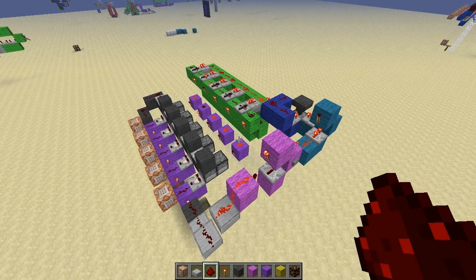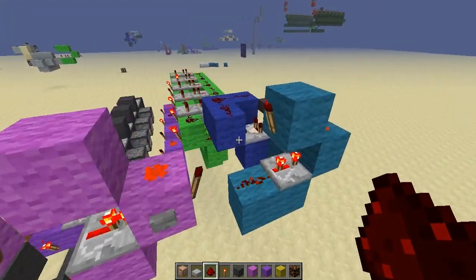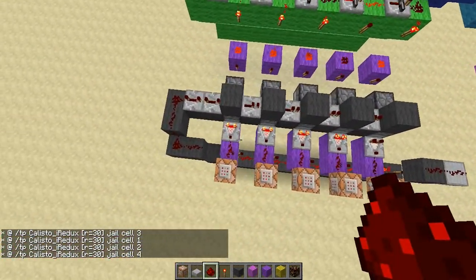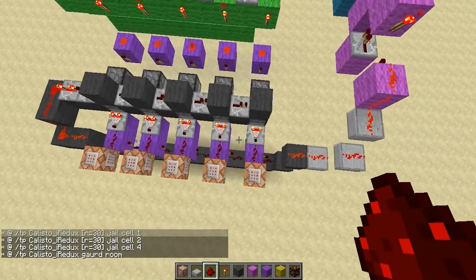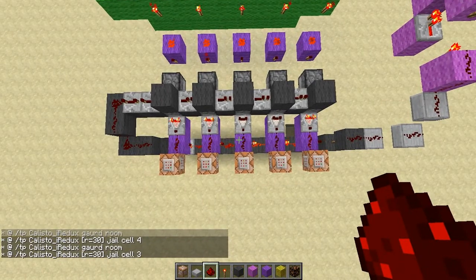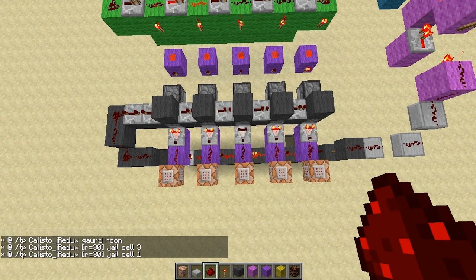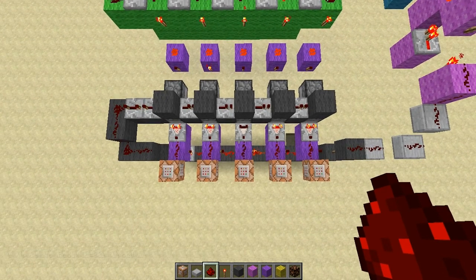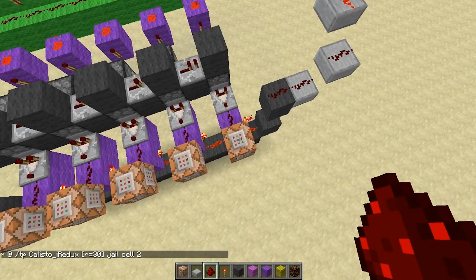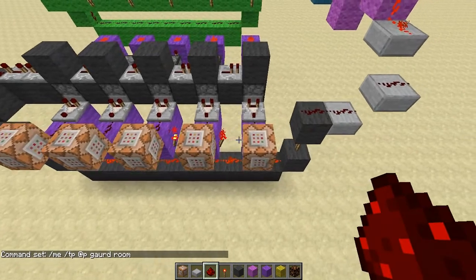Before we build this mechanism, let me explain it more thoroughly. It's going to start this RS NOR latch, which starts my randomizer. It selects one of these outputs at a time, randomly, and it only selects it once — so it will never give the same command twice. This means a random player will be selected and teleported to a random location, and no player will be teleported twice. If you're using this for a cops and robbers map, there will always be one guard selected, and the rest of the players will be sent to random locations — your jail cells.